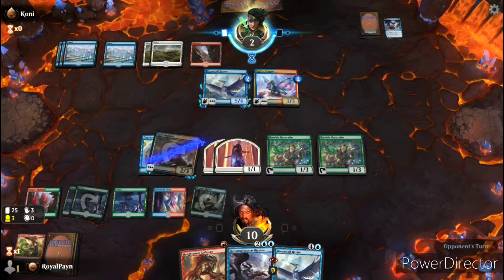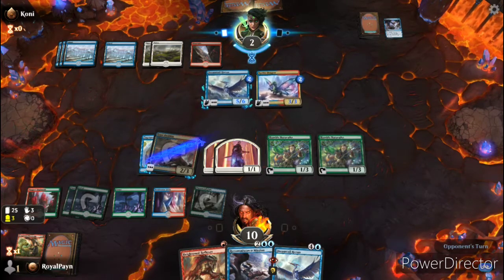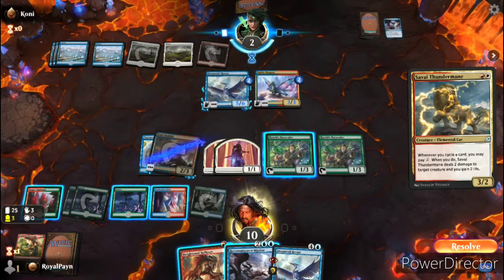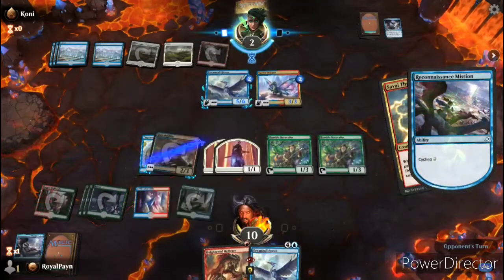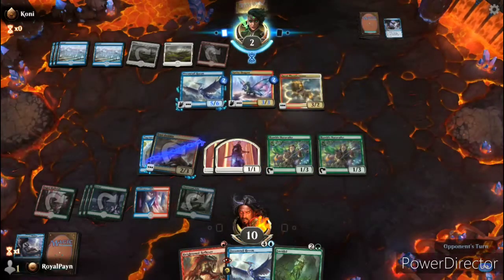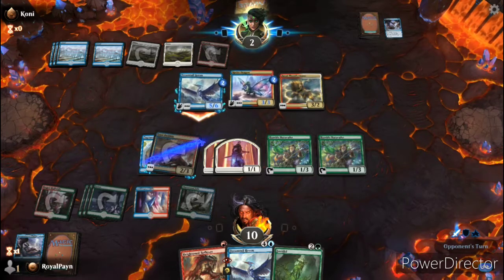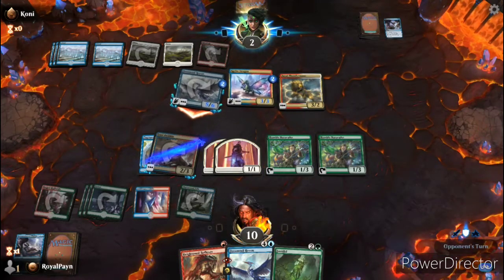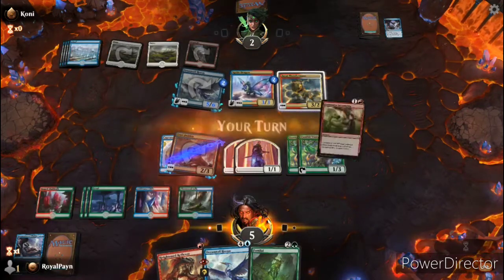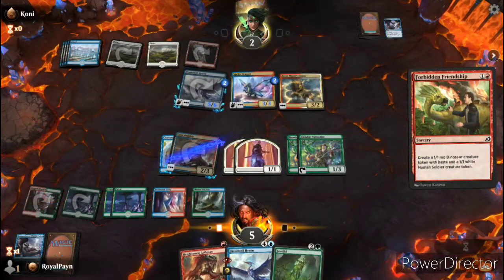Two cards in hand — it doesn't seem like they're able to figure anything out. That's a creature, I'm going to cycle this away. That helps, kind of. They're going in for five — wait, that means I think we still win anyway. Let's see. We're going to play Forbidden Friendship real quick because it gives us one more body.